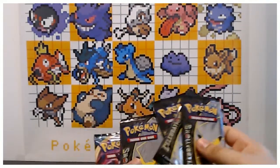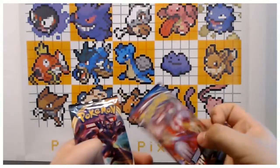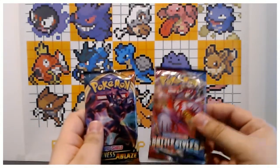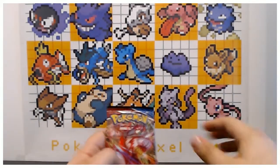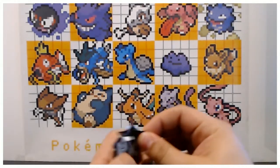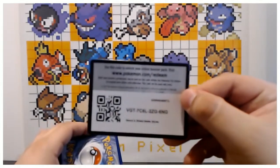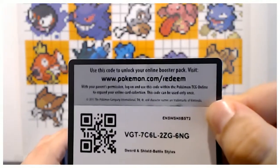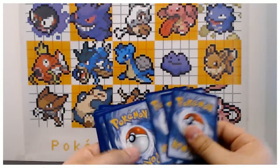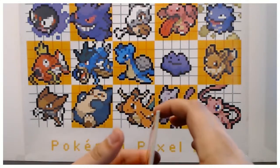So we got four Celebrations packs, Battle Styles, and a Darkness Ablaze. We'll go with the Battle Styles first. What we are trying to pull from the Battle Styles is the alt-art Tyranitar. Okay, here is the code card.